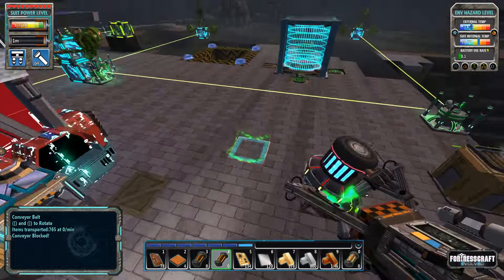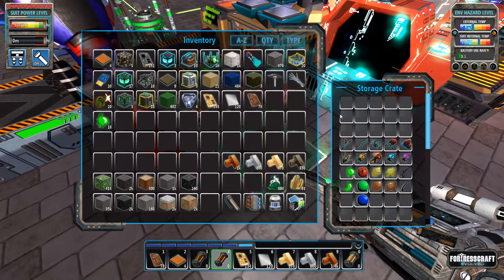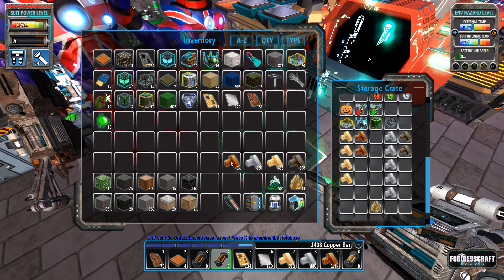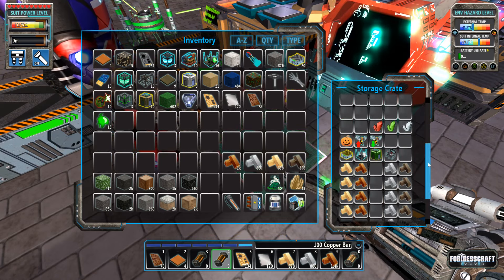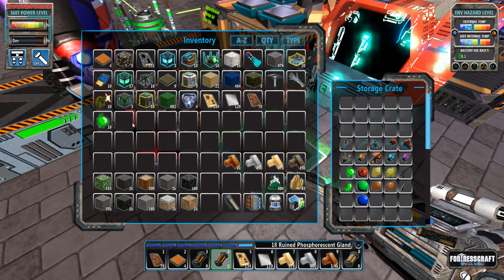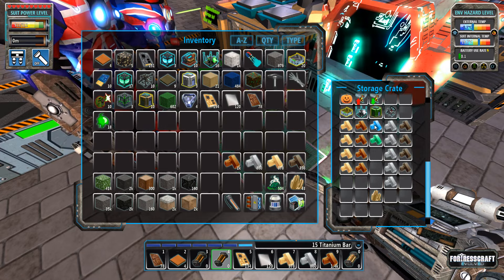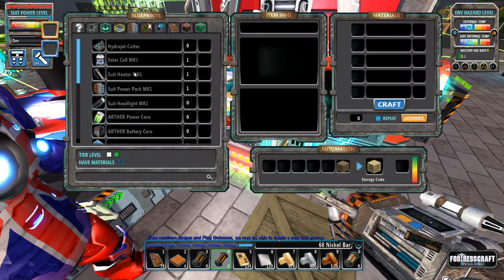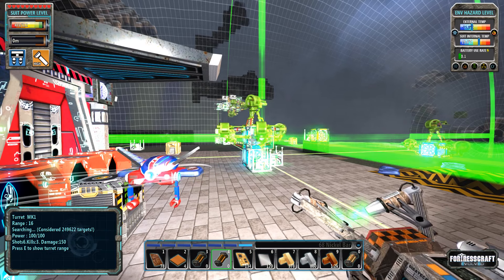Do you need some copper? I've got 1400 of it. I try to leave four of everything for you and just hold the rest since inventory space is annoying. So there's always enough in there for you. Here's the headlight — one, two, three, high setting — that's how fast it drains power. Wow!